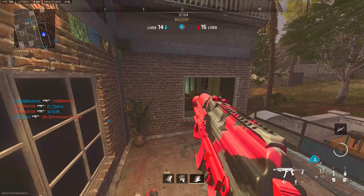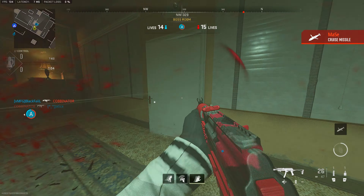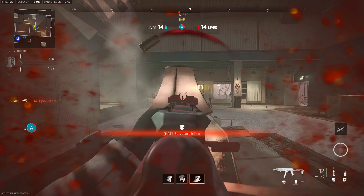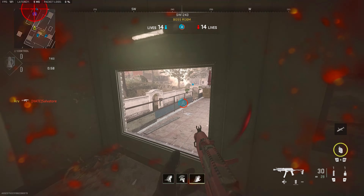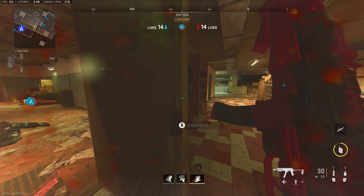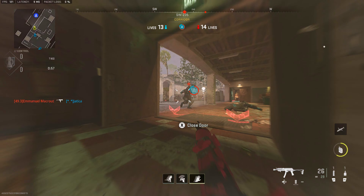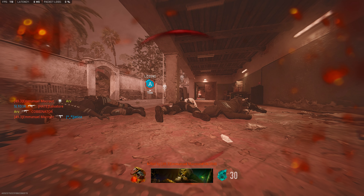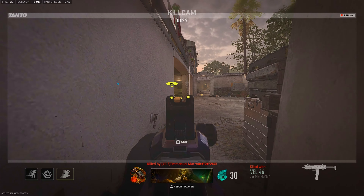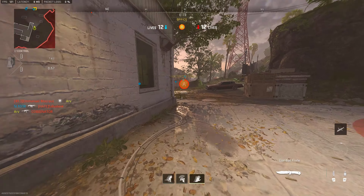We started off really well and then they caught on and took us out quickly. A popular re-challenge I like to do involves the door: I shut the door and immediately go back through it. It doesn't do too much in terms of confusing opponents, but when they see the door shut they assume no one's going to challenge, so it catches them off guard. If you have a door nearby, shut it and immediately re-challenge — sometimes it works.